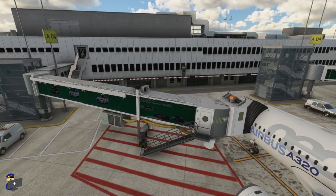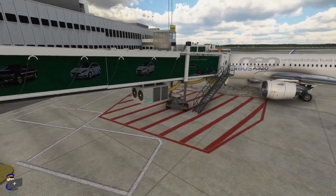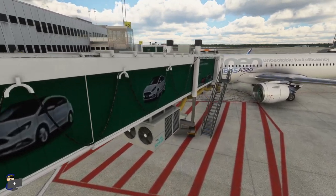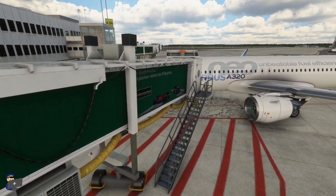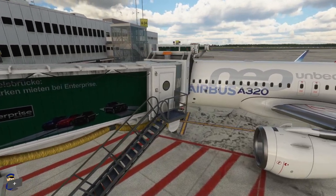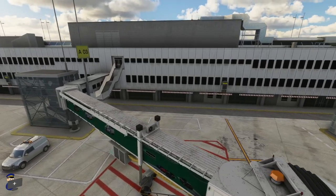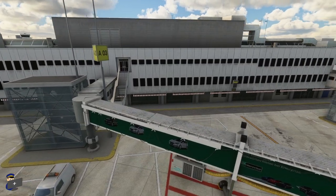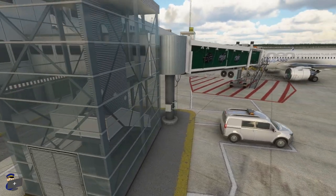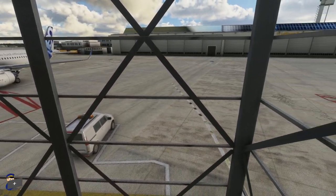Let's move on to having a look at the jetway itself. You'll notice we've got some Enterprise car rental advertising on the side of it and this has been done to a reasonably high standard. The textures are quite blurry if you get up close and the whole thing just looks a little bit dark to me, but not the end of the world. It's nice to see the attention to detail that's gone into adding it. The staircases attached to the jetways have transparent glass on the outside which you can see through and which reflects the light quite nicely. If we go inside you'll notice that the glass disappears but at least the structure remains.